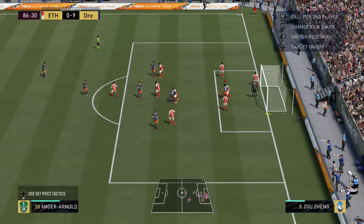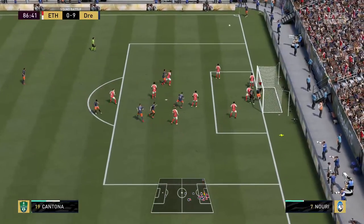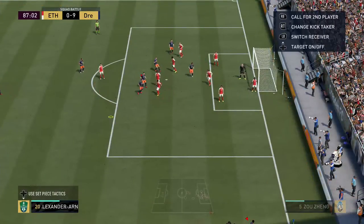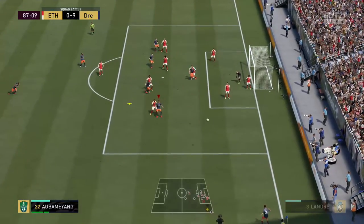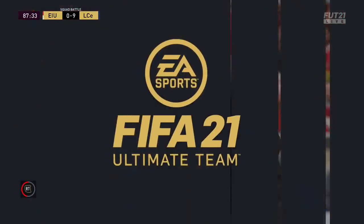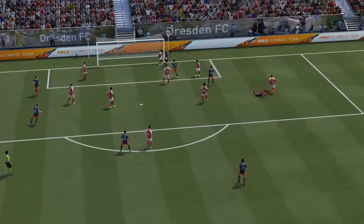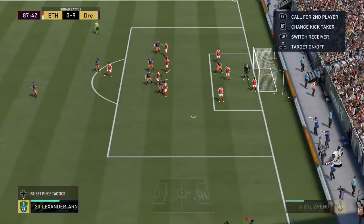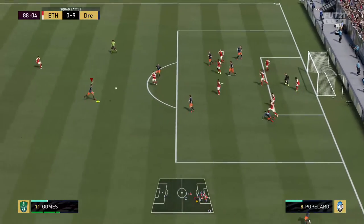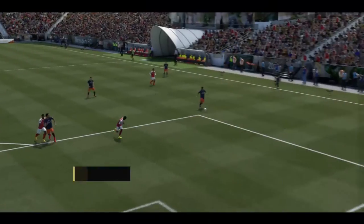I'll try to score from the corner — I don't know if this still works. That almost worked. Let's get Aubameyang on this to see if we get a bicycle kick. Oh my god, the goalkeeper actually saved that! How close was that — it was on target too. Volley — that is such a terrible volley. Game ends, I destroy them nine-nil!